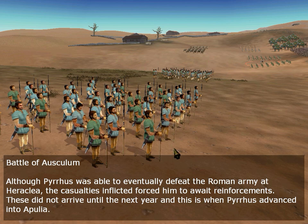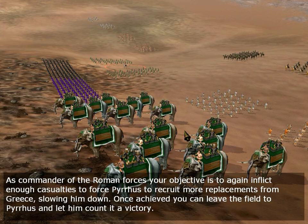A Pyrrhic victory — you endure so many casualties that you practically lost. He had to wait for reinforcements to continue with the campaign, giving time to the enemy. As commander of the Roman forces, your objective is to again inflict enough casualties to force Pyrrhus to recruit more replacements from Greece, slowing him down. Once achieved, you can leave the field to Pyrrhus and let him claim his victory.